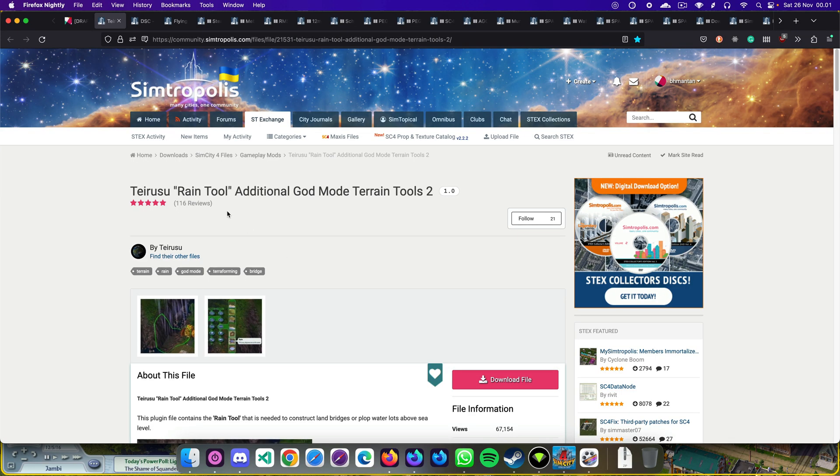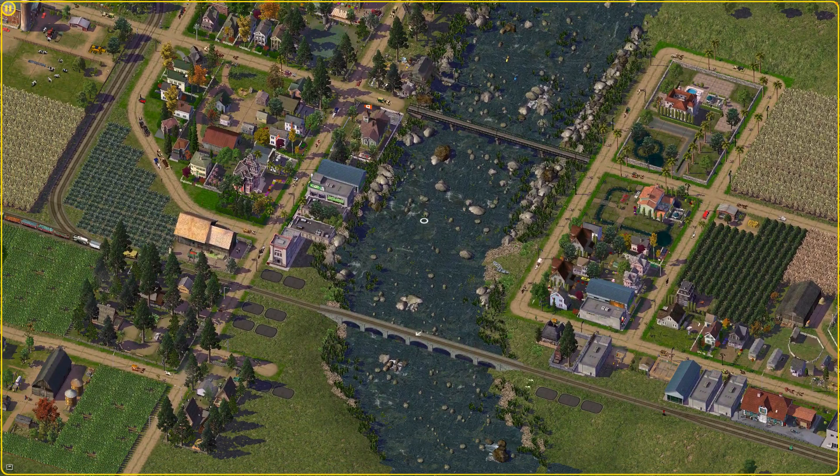This is where this mod comes in handy. This is the Teirusu Rain Tool by Teirusu, and it will allow you to spawn rain in your tile. Using guard mode, you can collect the water from the rain, and it will allow you to build an inland bridge. Let me show you how to do it.